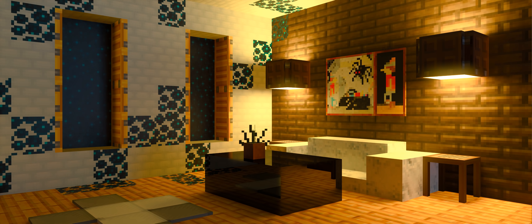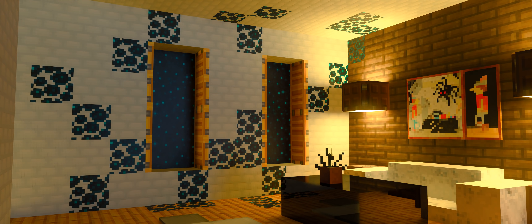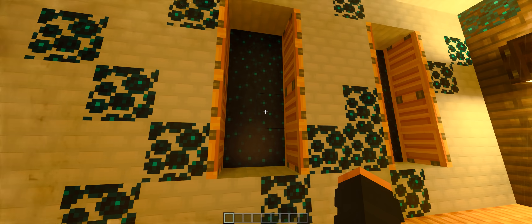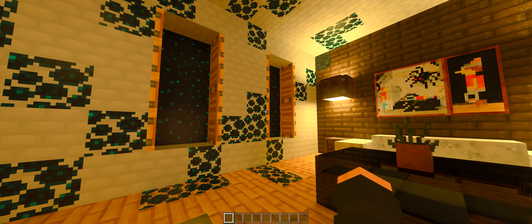Also, a great idea by Sunny is to add these blocks to the windows. Now it will make everything slightly dark, but if you look at it, you'll see that your house is floating in a void. Now that is cool.